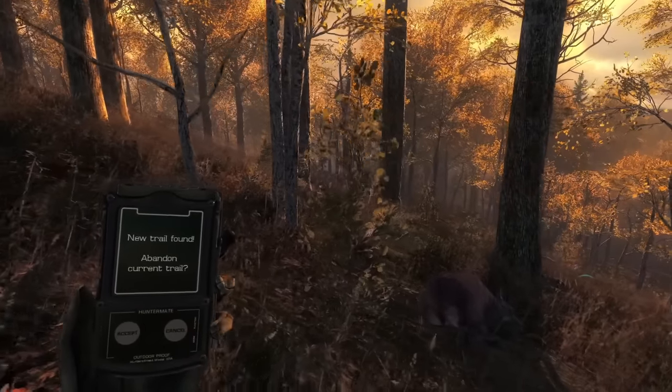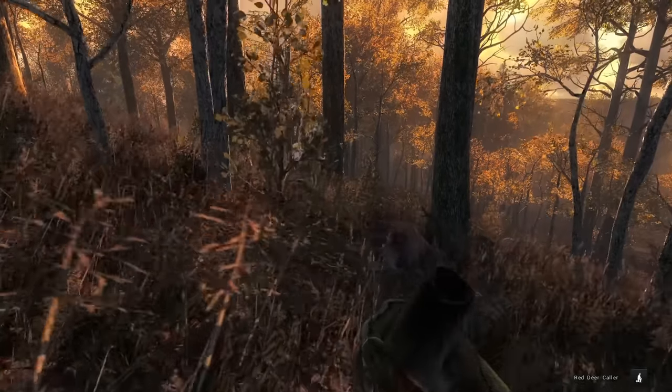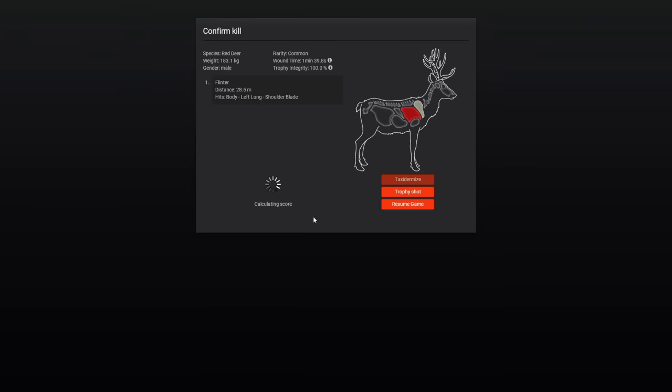Just as we approach our other stack, we've got one calling back there, so we'll go ahead and hit a call for that. Rain has stopped, so that probably gives us a better chance of dropping the next one. This guy really didn't go that far — it was left lung and shoulder blade, 28.5 meters, and a 137 score.